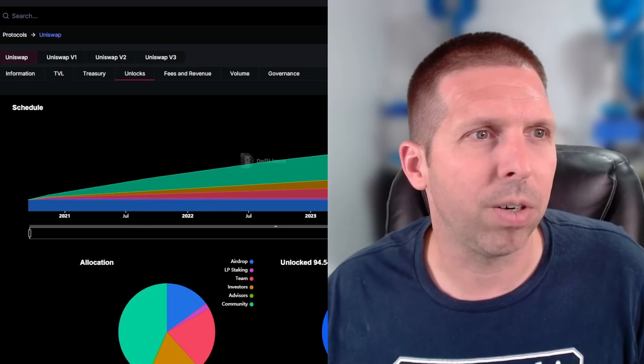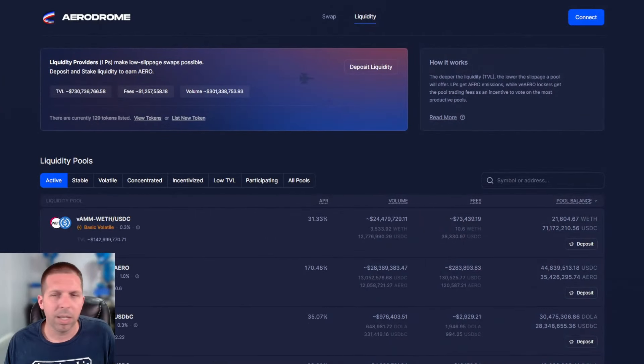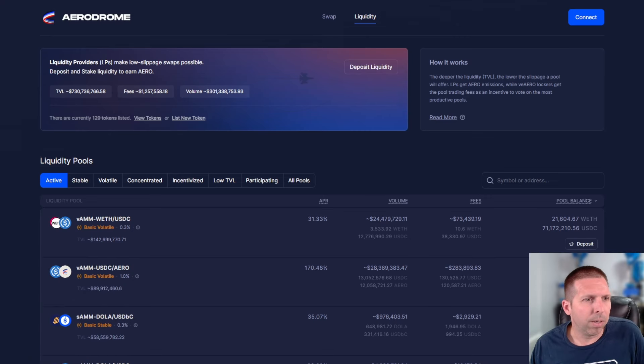Let's kick it off first with Aerodrome. Aerodrome and Velodrome are very, very similar — built for the most part by the same team. Aerodrome is a fork of Velodrome version 2, modified a bit. Everything is basically the same: you've got your liquidity on both sides, you've got your swaps. The tokenomics are really the same or at least very similar, and they look almost identical. As far as using them, one is basically interchangeable with the other.